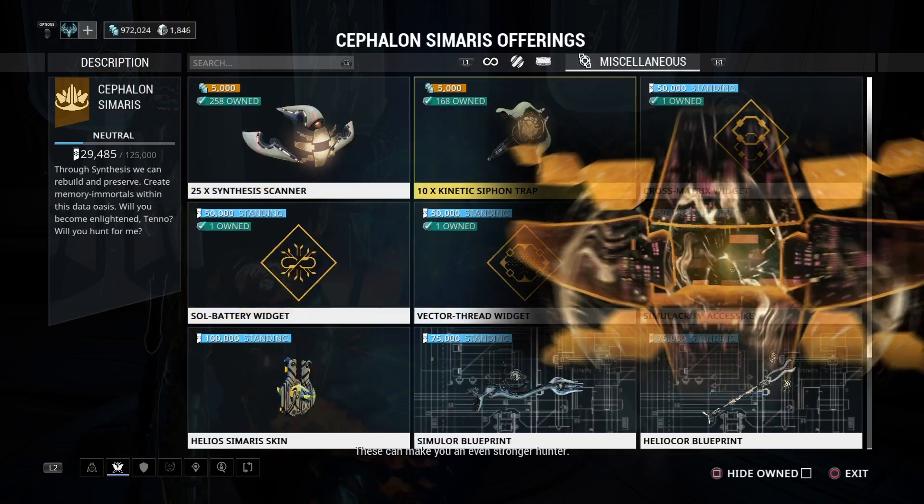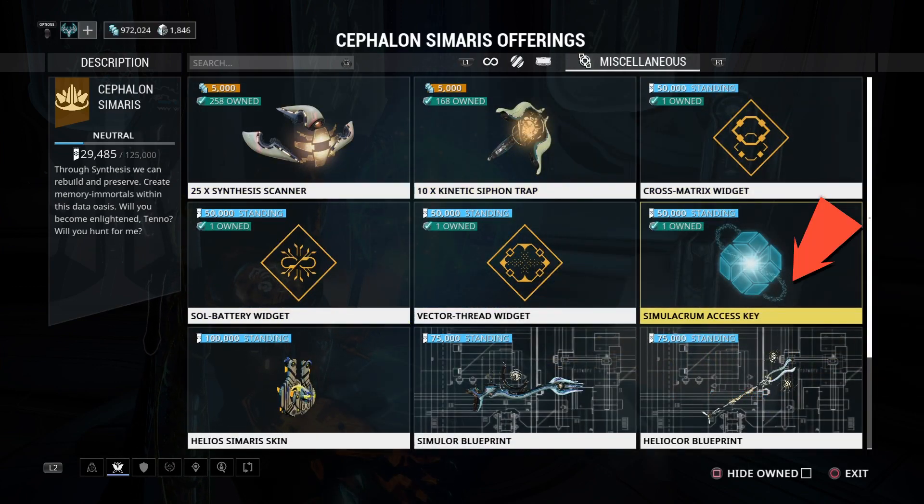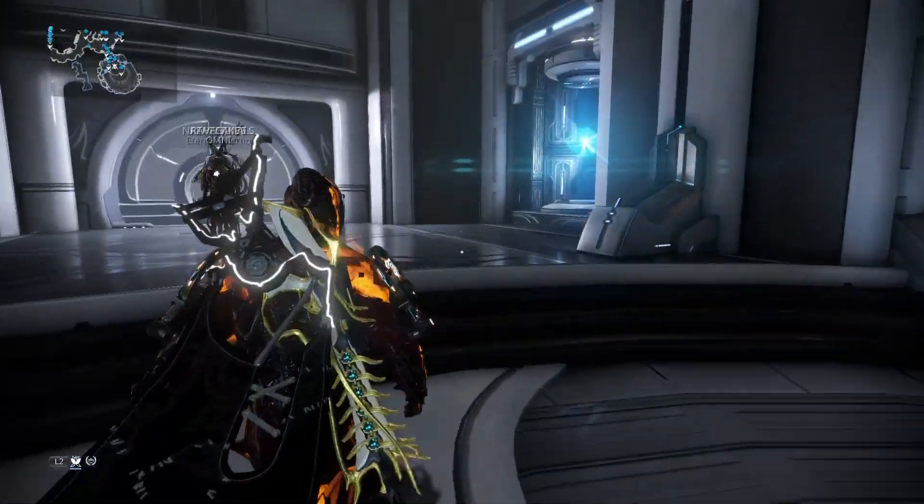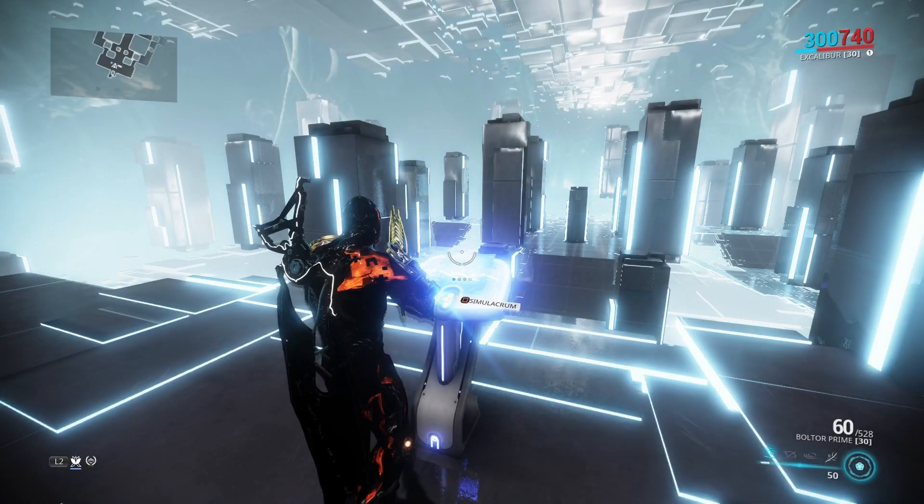If not, go to Miscellaneous and on the second line, the last one, you'll find the Simulacrum Access Key. You need 50,000 standing to get this. Once you have that, you can come over here and access it.